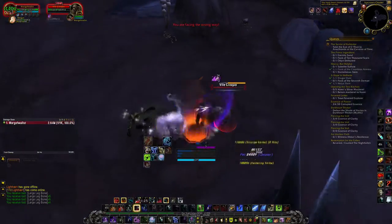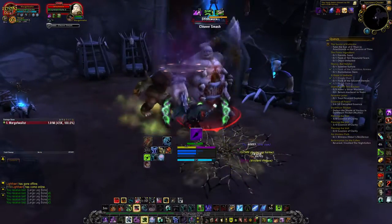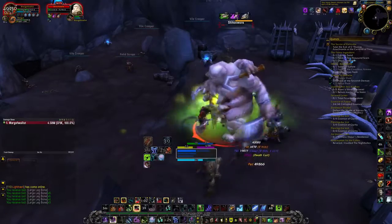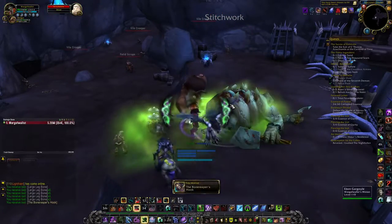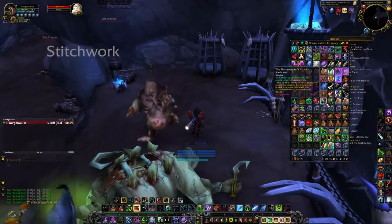Eventually you're going to find yourself in a round room housing a large abomination called Stitchwork. He has around 5 million HP and he'll drop the Bone Reaper's Hook appearance as a lootable object after he dies. You'll be able to find the object in your bag, so simply right-click on it and you'll see an animation showing that you've successfully obtained the hidden Apocalypse appearance.